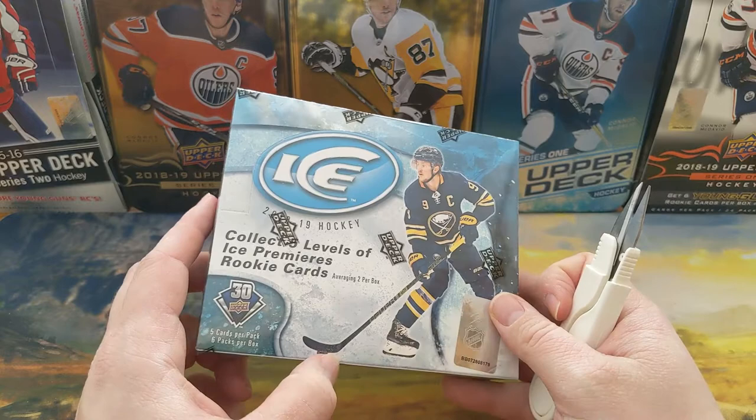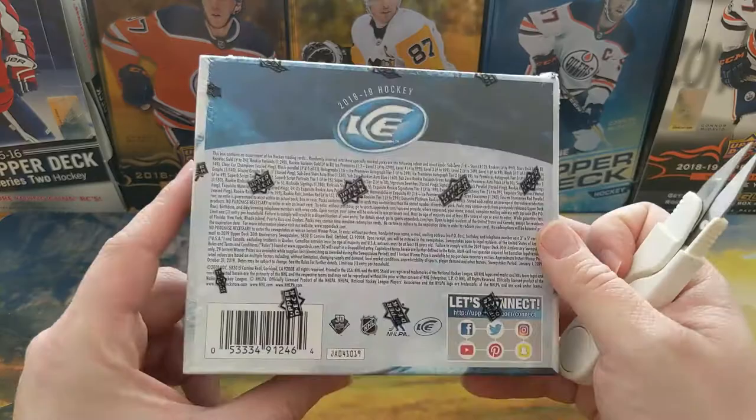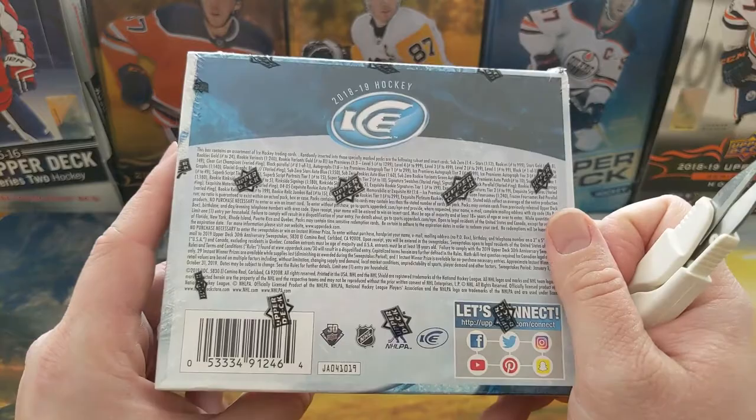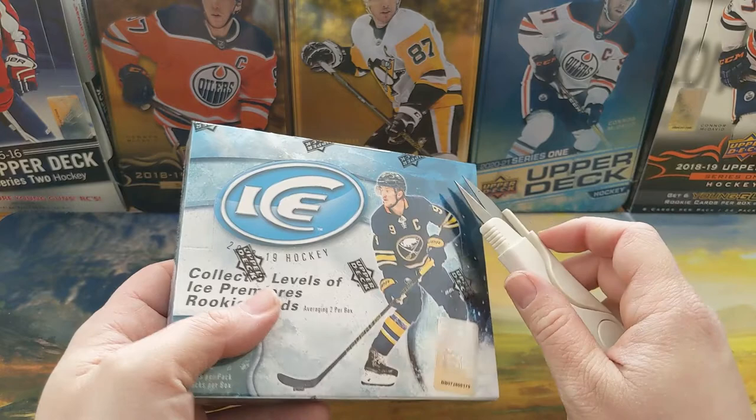1819 ICE — if you guys don't know, this is where I found that lovely patch auto which I eventually sold and it helped me get more boxes. So yeah, there's gonna be looking for those patch autos, but obviously the Premieres. Since it's 1819, I'm looking for Dahlin and Pettersson Ice Premieres. Why don't we just go ahead and open this up and take a look.